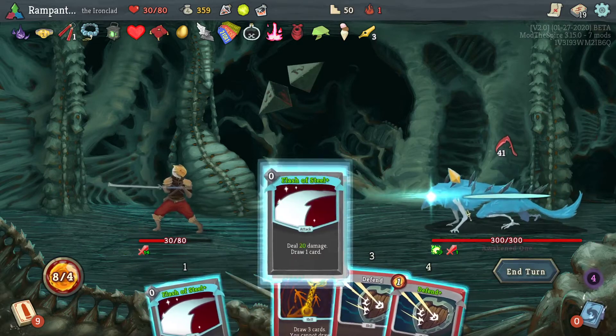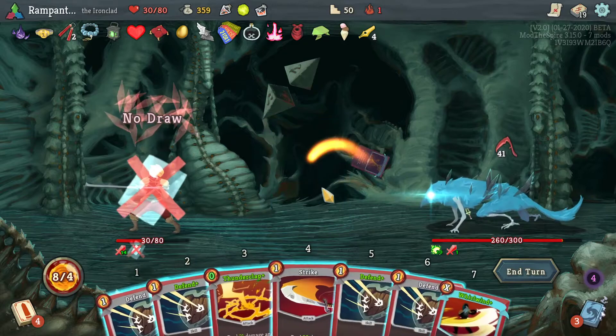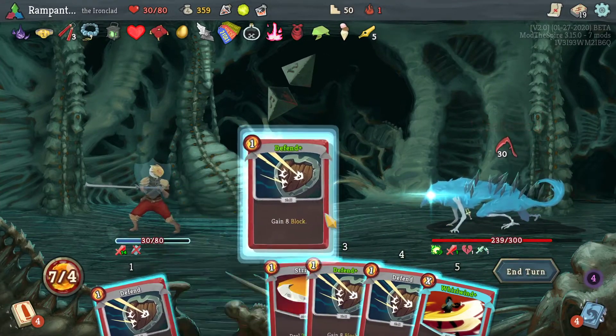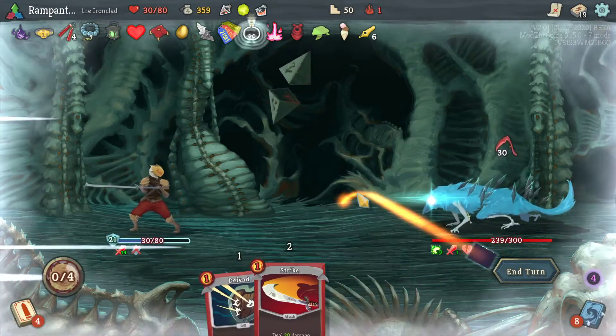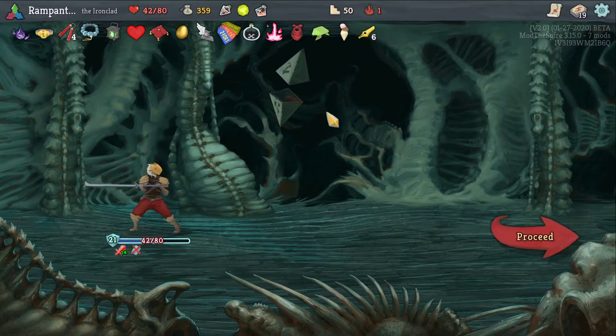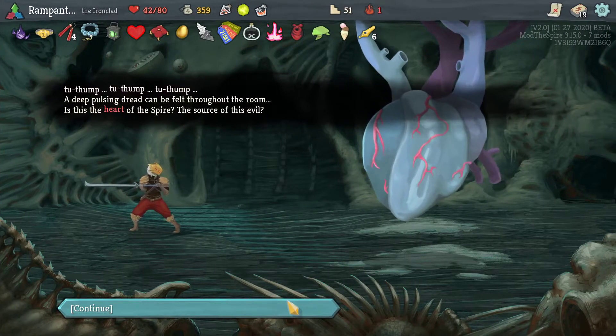Thunderclap — that's good. I need to defend here, or at the very least not take 30 damage. We will be defending. I didn't need to defend — I didn't notice that I had 8 energy, to be honest. Ice Cream for the win. We are going to go to the next floor and I'm just going to pop everything, probably.